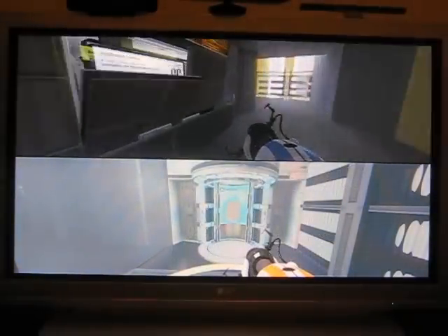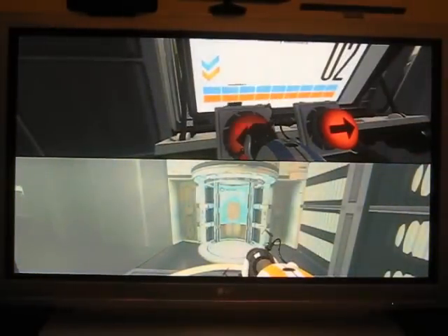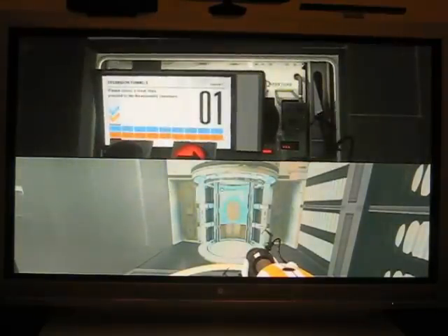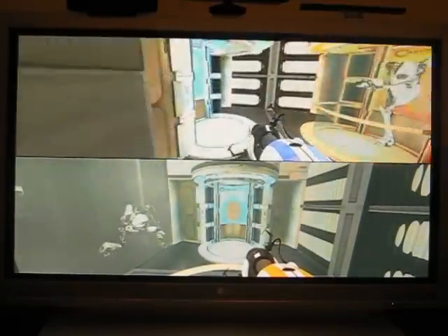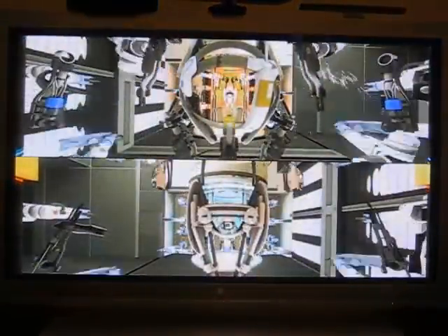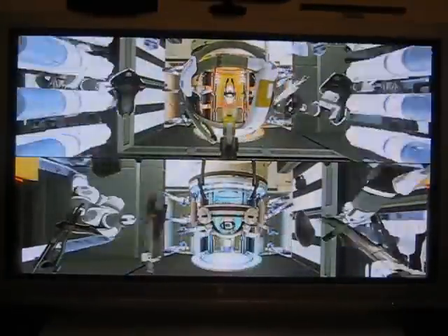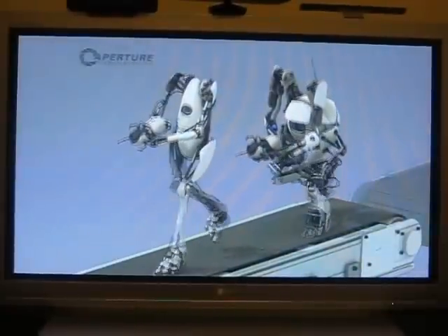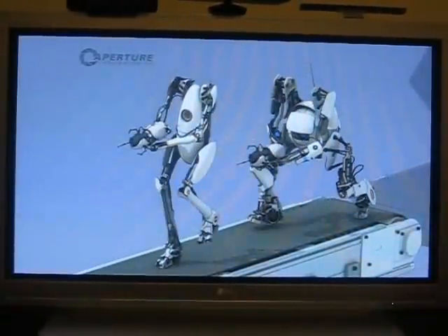I'm going to show you how to do the Still Alive Achievement, which is going through course 4 of Portal 2 Co-op without dying. Today I'm doing it solo, so I'm controlling both characters throughout the whole video. At some points you'll see me move both of them, because I'm pretty good at moving two controllers at once.